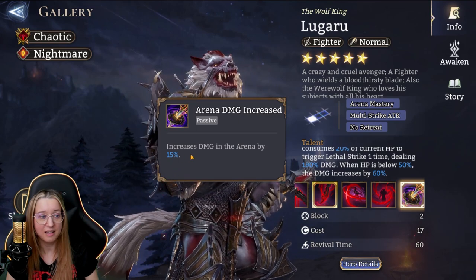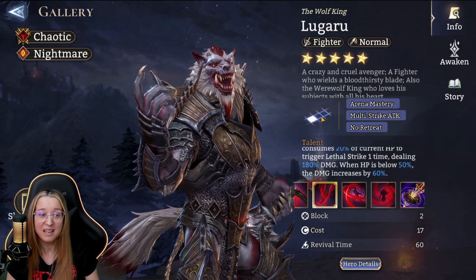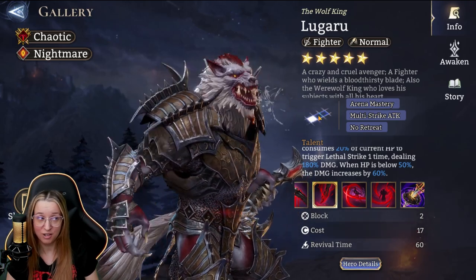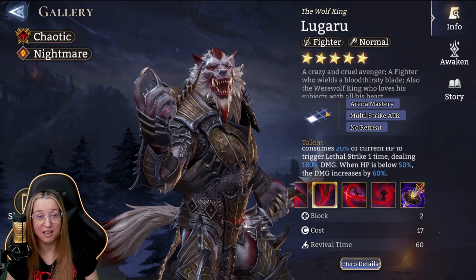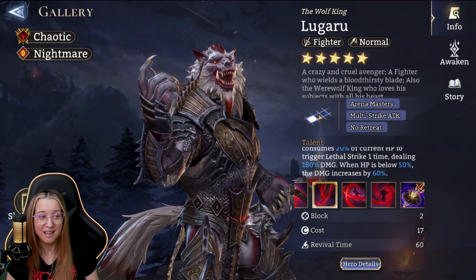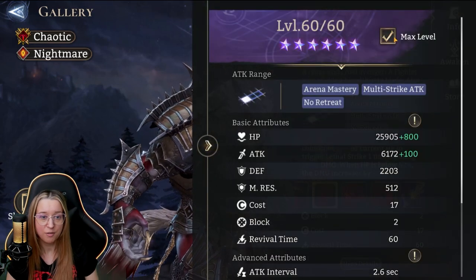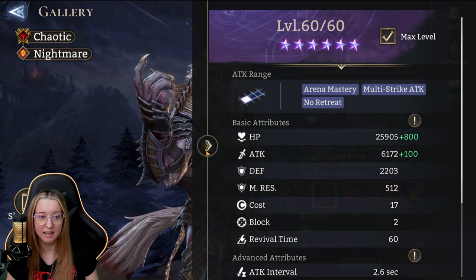He has increased damage in arena by 15% as well with a passive, so even better. He also has two blocks of range in front of him, which is really nice because you can put a defender directly in front of him and he can still attack in the tile ahead, helping protect that defender and help clear a whole row. Pretty strong base stats — nice big attack. I like it.